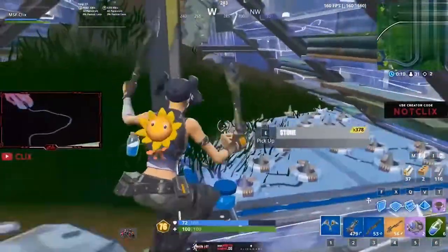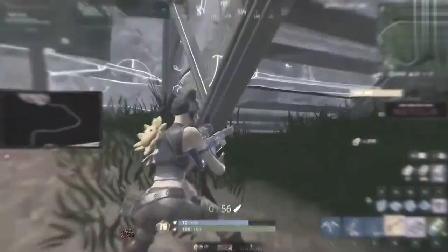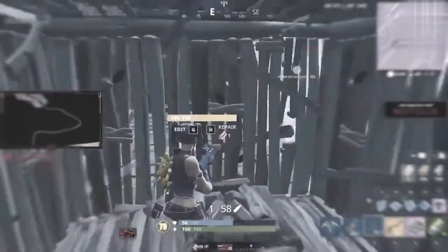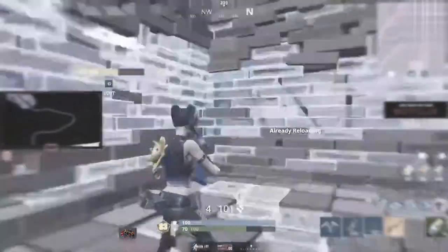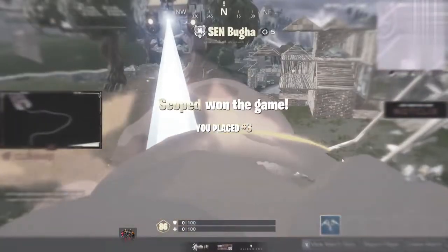In this example from Clix, we can see how impactful positioning near the safe zone can be during the end game. He uses a shockwave to place himself closest to the safe zone, then looks for kills. He sees a player next to him and goes all in with a wall replace and SMG spray. Before he even reloads, he shockwaves into a good position, reloads, gets more kills toward the storm, picks up the shockwave, and repositions close to the safe zone again. He makes it to a top 3, but ends up losing a fight to Bugha.